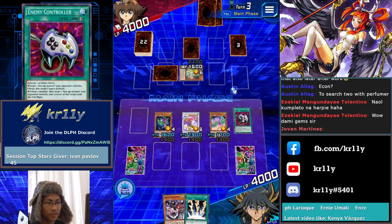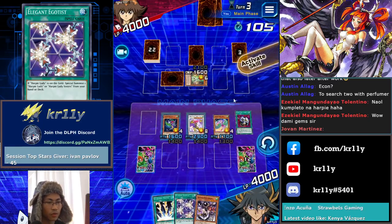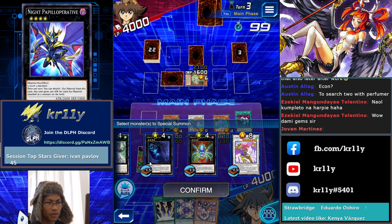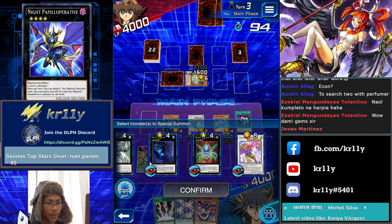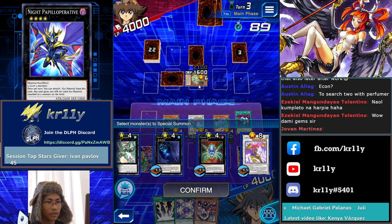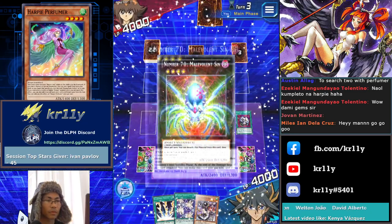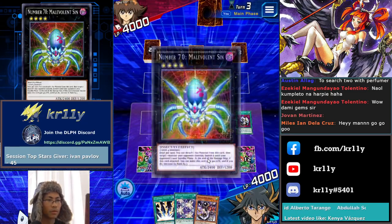So we go — search for Elegant Egotist. I guess I'll go all in — we go all in. I can make Malevolent Sin here and then activate Elegant Egotist, and Egotist will activate, returning the face-up monster back to the hand. So I guess that's the best play we can do.